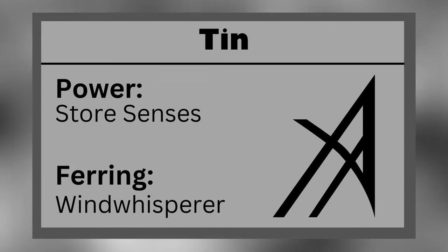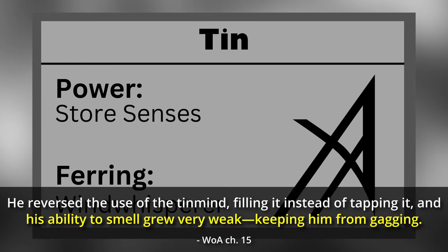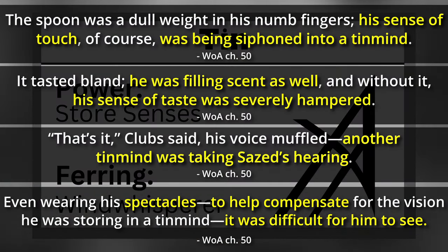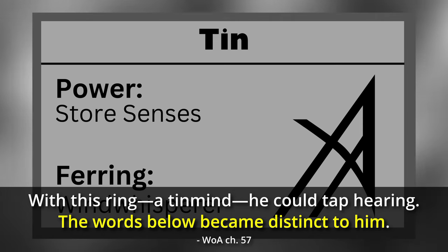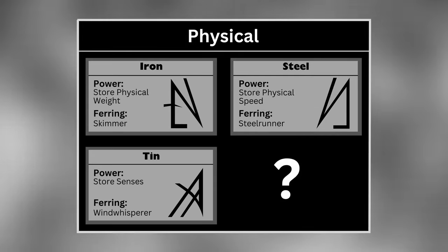Tin allows a Feruchemist to store the acuity of one of their five senses, with a different tinmind used for each sense. While storing, their acuity in that sense is reduced. Actively storing a sense can be useful at times — for instance, a Feruchemist can store their sense of smell when there is a bad odor in the air. When tapping a tinmind, the sense it stores is enhanced. Some of the most useful applications are tapping hearing to listen in on conversations, and tapping eyesight to see things far off in the distance — though tapping a lot of eyesight at once will make the Feruchemist feel nauseous. A tin Ferring is known as a Windwhisperer.